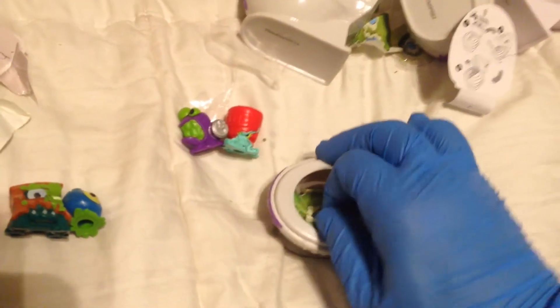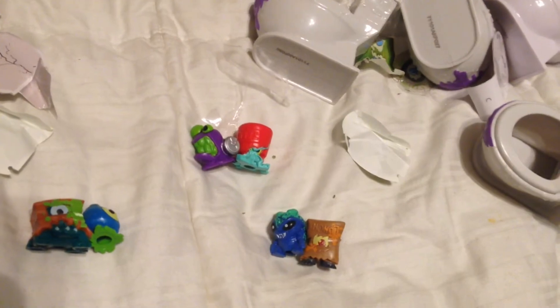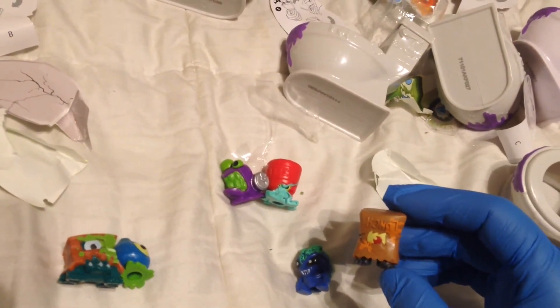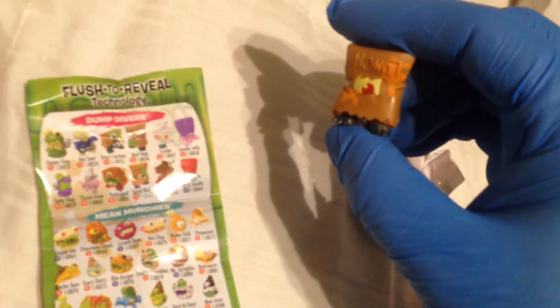Our next two-pack toilet is number 33. We get the very common squirmin' vermin named Rolly Moldy. And another one that is new to us — it's a brown sack lunch paper bag upside down with a one-eyed creature in it. The one-eyed creature has a red eye that makes him Barf Bag. It shows like some different slime on the image, but that's definitely Barf Bag. His clone or counterpart is Scumbag. It's a new sculpt for us.